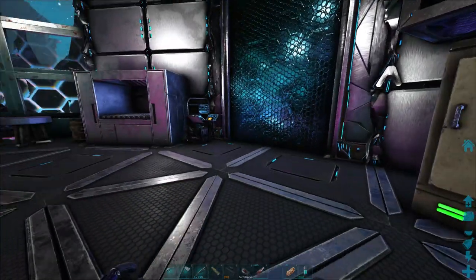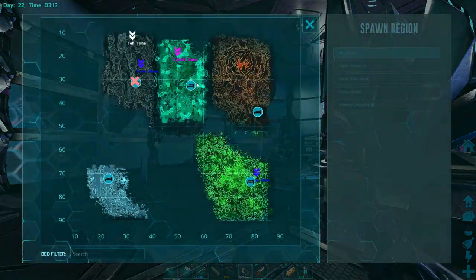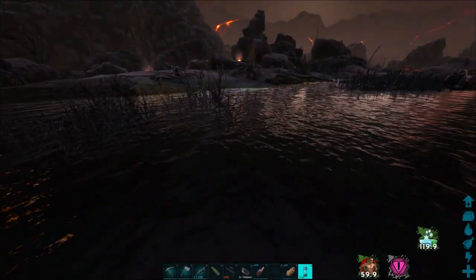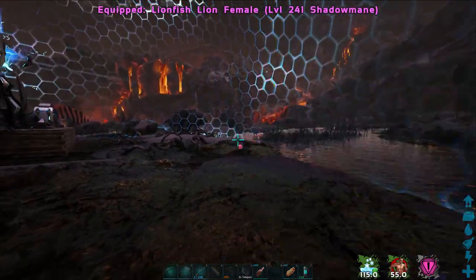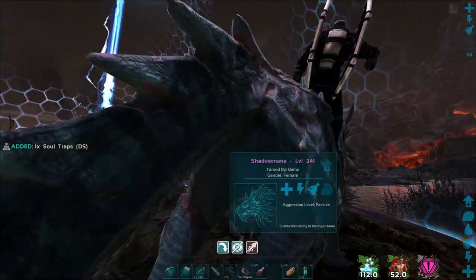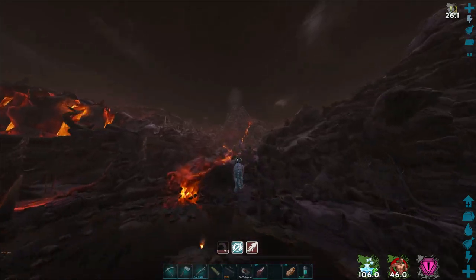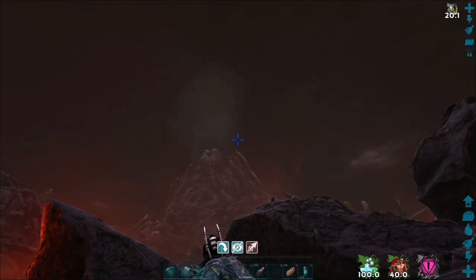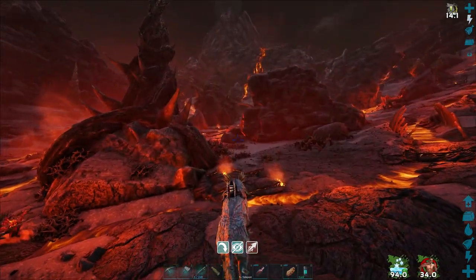We'll get water right outside of base there. Let's head over and hopefully get our place set up. We're going to have to use that to survive down in there because of the temperatures. And I'm kind of worried because I haven't seen the volcano erupt. I was in there for quite a while getting some resources and the volcano never erupted, so I don't know how that works. I'm kind of worried about being down in there, getting this rock elemental knocked out, starting the taming process, and then having the volcano erupt and then everything dies.